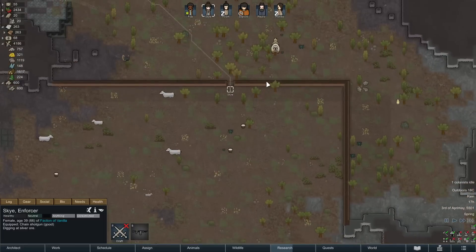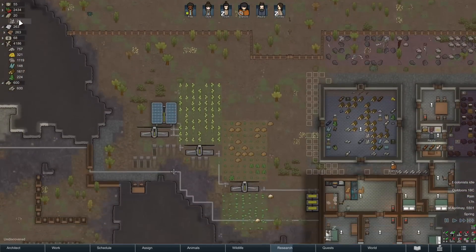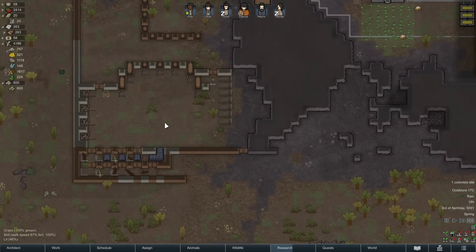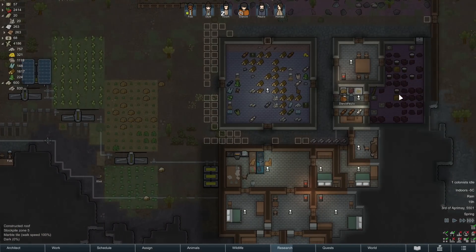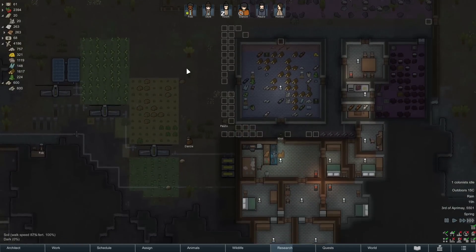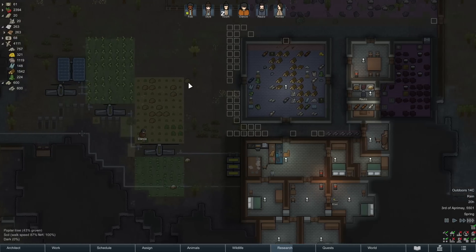This guy's digging out the silver ore. We'd like a big trade caravan. We still have some components on the map, but you want to buy components every chance you possibly can because it is the big material choke point for your base. We will get the ability to produce our own components out of steel, and it's usually something I try to get going fairly quickly.